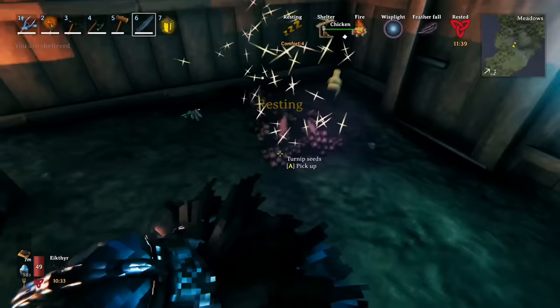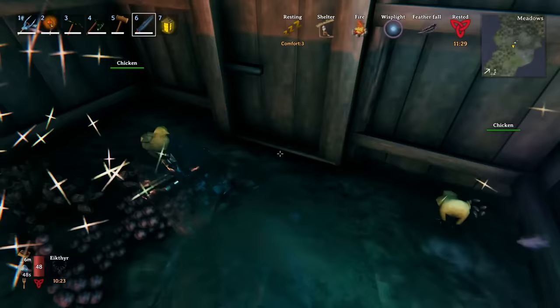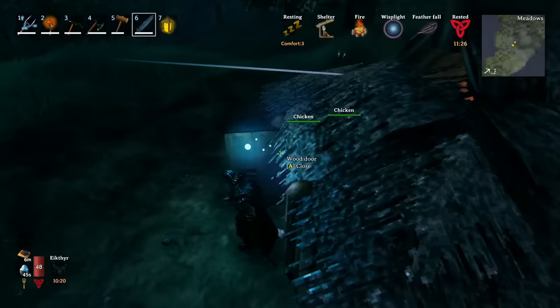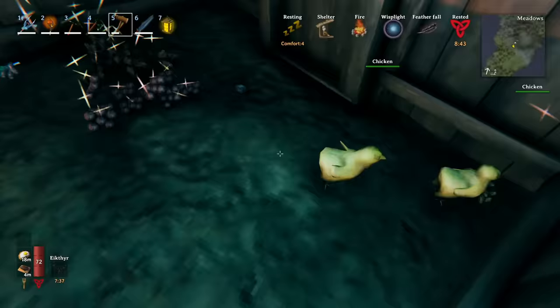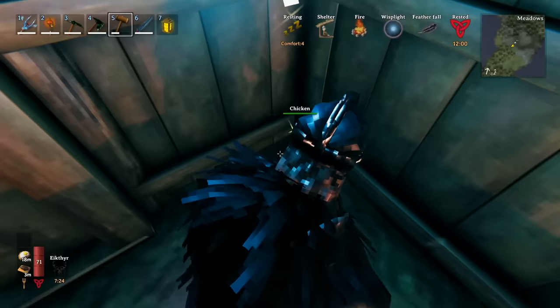Finally a use for all those seeds you may have been storing up. You can use actual food seeds like carrots, onions, or turnips and they should eat all of them as well. On average they'll eat about one seed a day, maybe even longer. It may take two days for them to hatch into full-blown chickens. Just like other tamed animals, make sure they're protected — other creatures will come. Don't just use wooden protection; put a big stone fence around it to stop creatures like the shaman from poisoning through the walls.